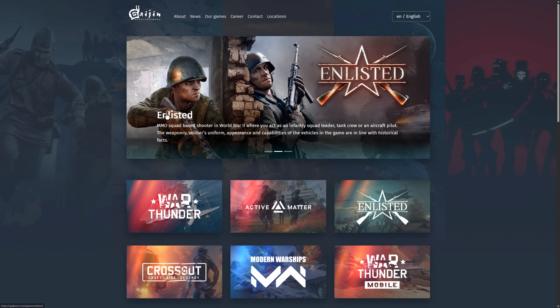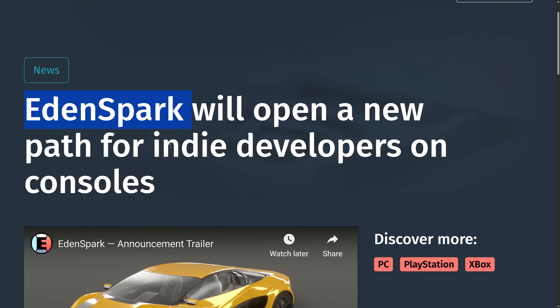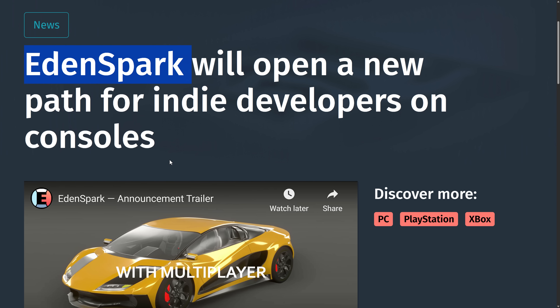So, Gaijin made it all — they make War Thunder, Enlisted, etc. And now they are making a brand new game engine called EdenSpark. I probably shouldn't say game engine, although it sounds like it's going to be capable of publishing standalone games. The most similar thing I can think of is Sandbox, but this seems to be competing with the likes of Roblox and Unreal for Fortnite. The fact that you can publish your own games outside of their platform does make it a full-on game engine to me.